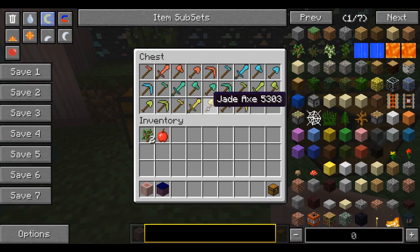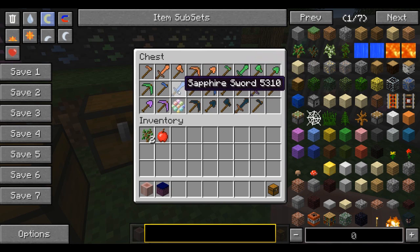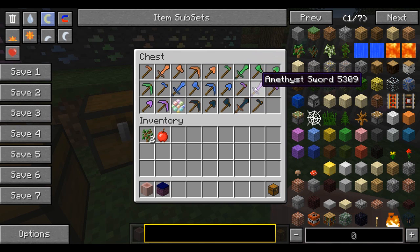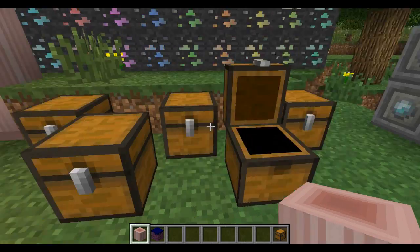Here are the armor sets right here: there's a ruby set, aquamarine set, malachite set, beryl set, and jade set — and that's not it. There's a bunch more: topaz, peridot, sapphire, amethyst, and the cool one is the dense crystal set. I'll show you guys how to make that in a minute.